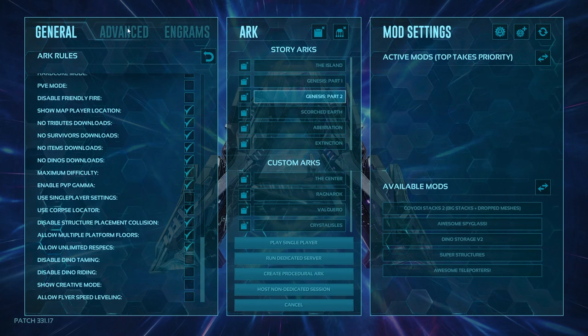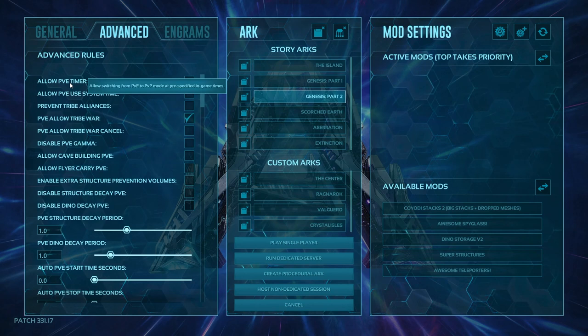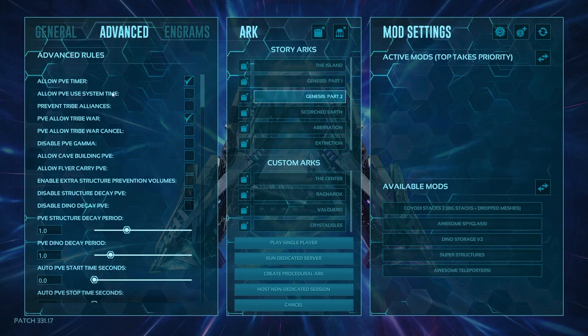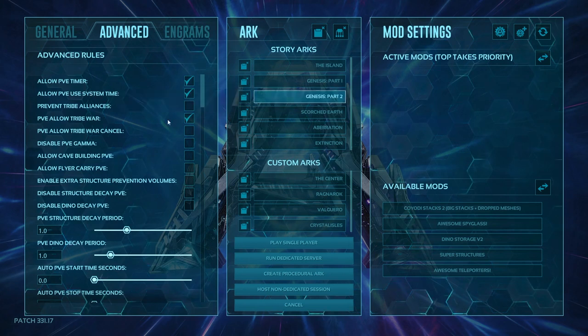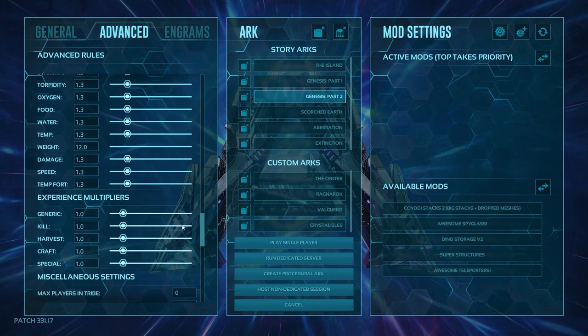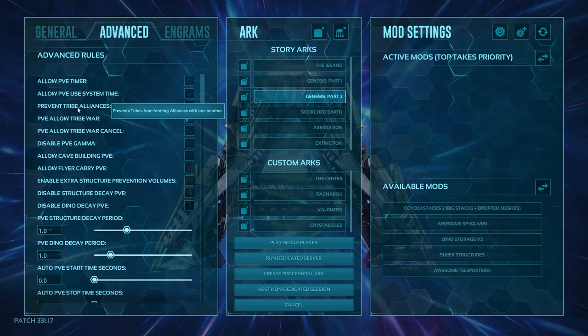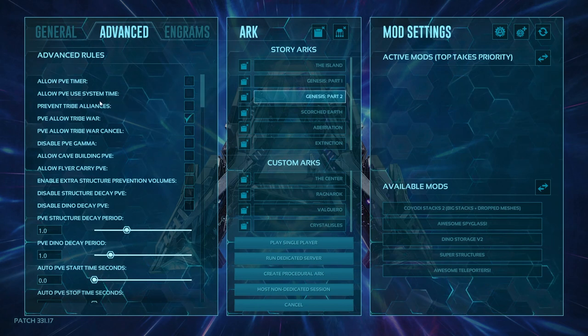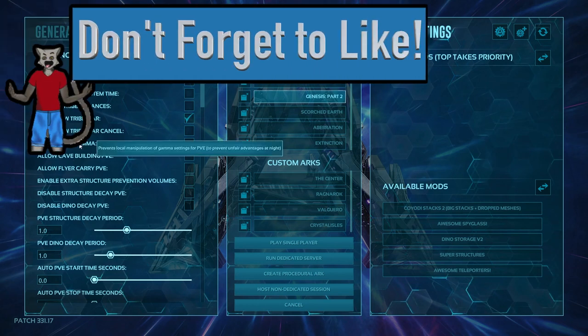Now moving on to Advanced settings — these get a little more technical. The PVE timer allows you to switch PVE and PVP modes at pre-specified times. If you select it you have to specify real-world times, but you can't place them directly in the menu — that's something you'd have to do within the INI. Preventing tribe alliances means no tribe-to-tribe allying. You can allow tribe wars in PVE, allow tribe war cancels, and disable PVE gamma.